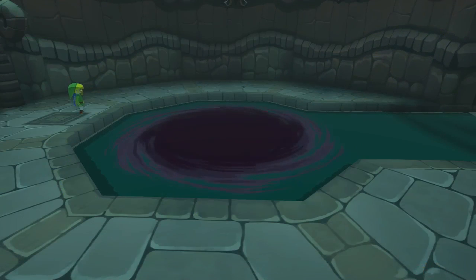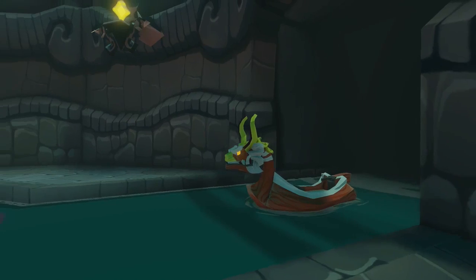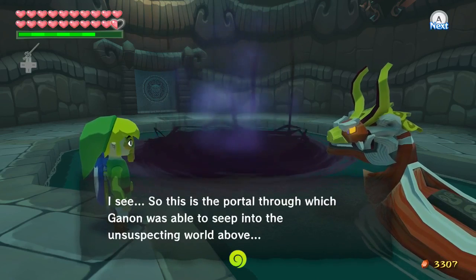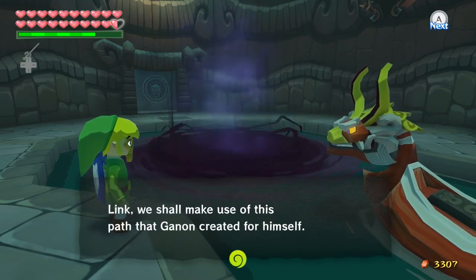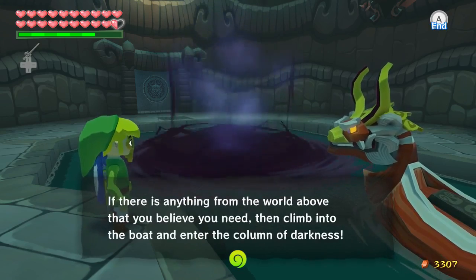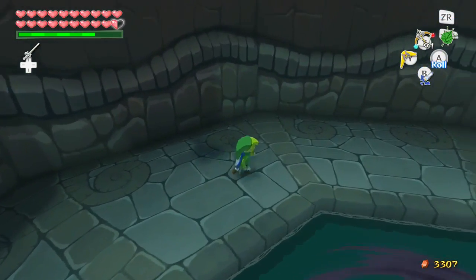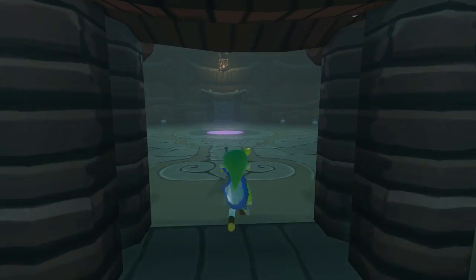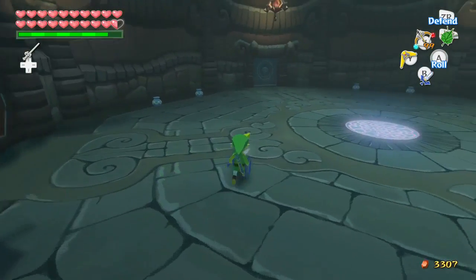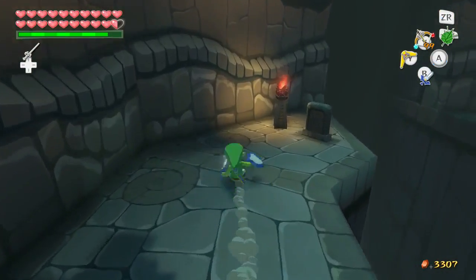And a portal opens up in the water. Then we see our good friend the King of Red Lions. We've transported him into Ganon's Tower. So this is the portal to which Ganon was able to seep into the unsuspecting world above. Link, we shall make use of this path that Ganon created for himself. If there's anything from the world above that you believe you need, then climb into the boat and enter the Column of Darkness. If we take this, it'll teleport us to the Forsaken Fortress - that's how Ganon was able to go up and stay there. But we don't need that right now. Some magic? Sure. Some arrows? Why not. Let's continue.